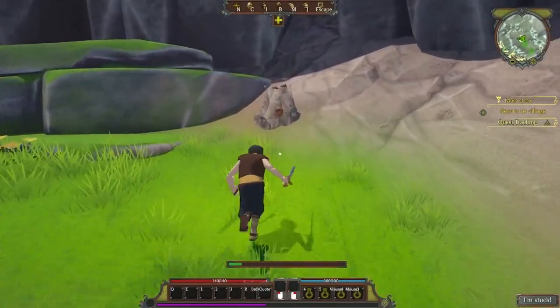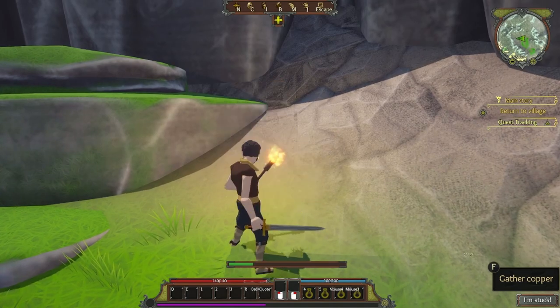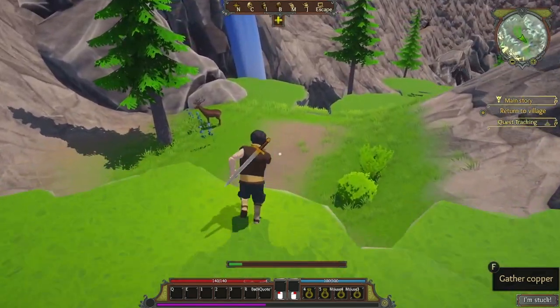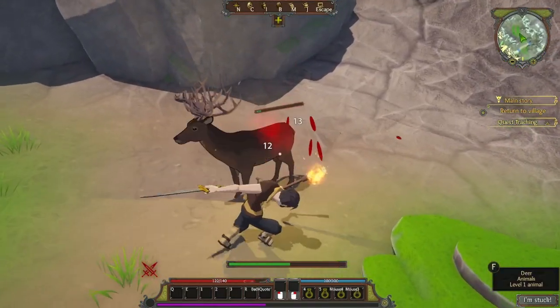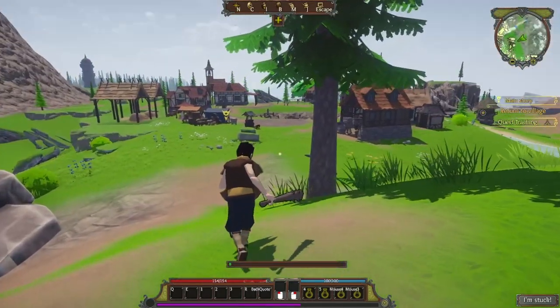Straight out of the cave there's a copper deposit here, so if you're a warrior keep an eye out for this. If you plan to make your own weapons or armor, keep an eye out for the ore deposits and even wildlife like the deer here. Take him out and you'll get your leather, then descend into the town.